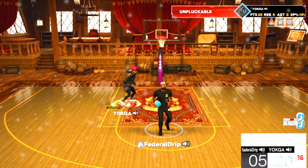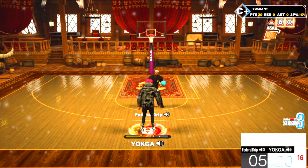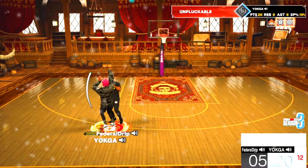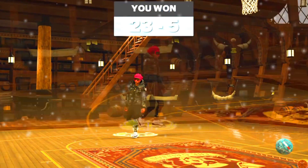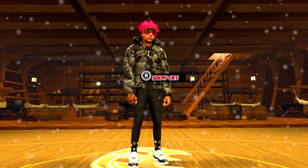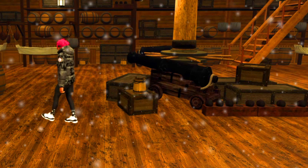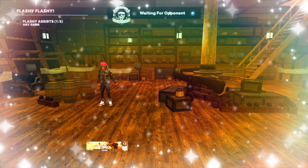With the changes, they changed the dunk requirements. You don't even need that much vertical to get contact dunks anymore. It's just like when you move your driving dunk up, your vertical goes up — you don't have to push it up to like 74. I think that's pretty cool.